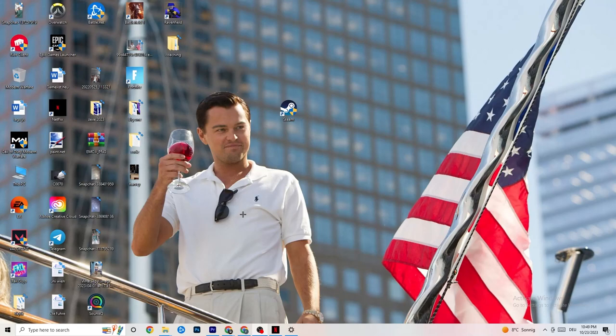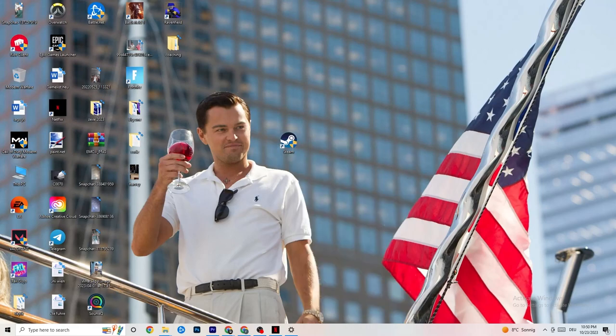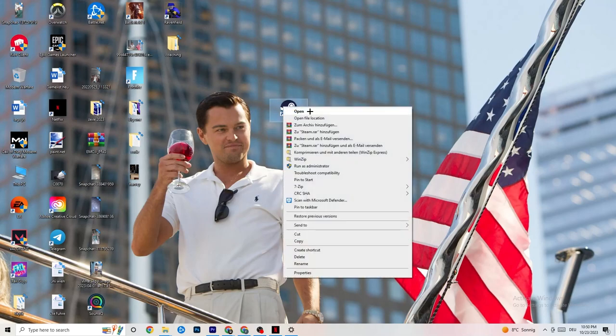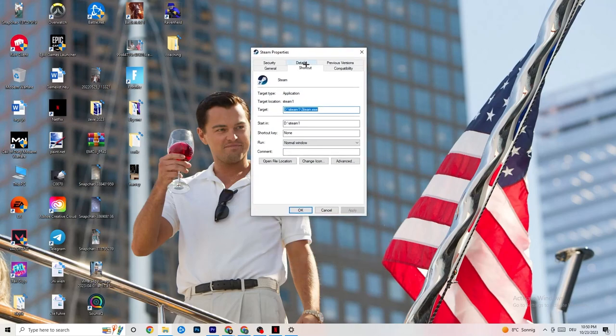The next thing is to take your launcher shortcut — for me it's Steam, but it could also be Epic Games or EA. Right-click the shortcut and click 'Run as administrator'. This will launch your launcher in administrator mode. Try launching your game from there. If that doesn't fix it, close the game and launcher, then right-click the launcher shortcut again, go to Properties, and click on the Compatibility tab.